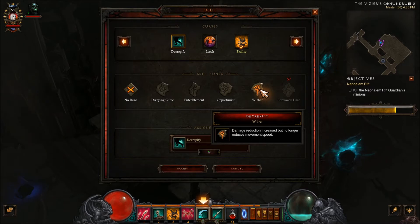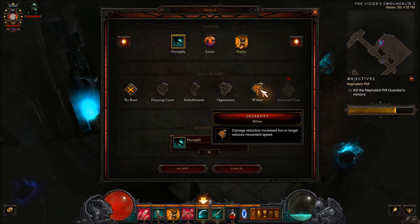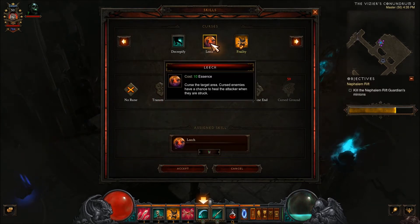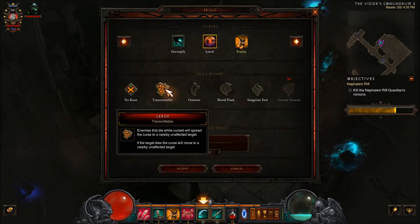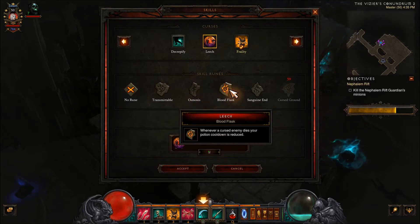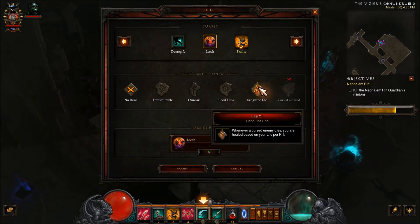Whether you go tougher or slower depends greatly on whether you're going to be more of a melee spec or a ranged spec. Leech — curse the target area. Cursed enemies have a chance to heal the attacker when they are struck. Transmittable — enemies that die while cursed will spread the curse. Each cursed enemy increases your life regeneration. Whenever a cursed enemy dies, your potion cooldown is reduced — that's nifty. Whenever a cursed enemy dies, you are healed based on your life per kill.